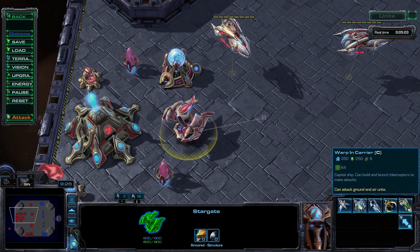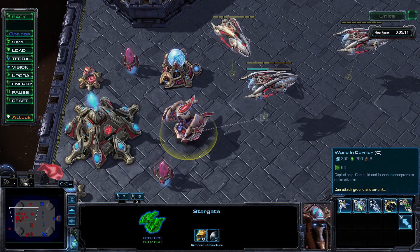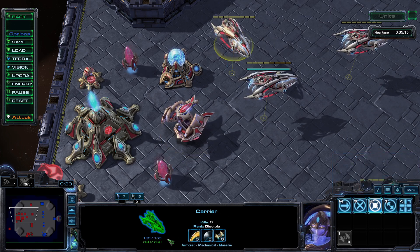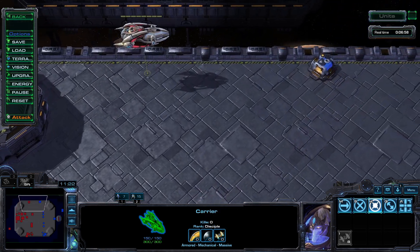Production cost of 350/250, build time of 64 seconds, supply cost of six, 150 shields, 300 life, and two base armor. They are classified as armored, mechanical, and massive — but I might not say that last one to their faces.